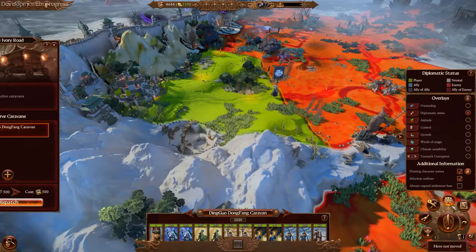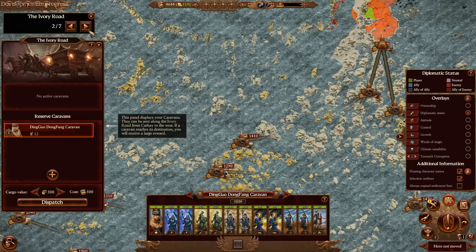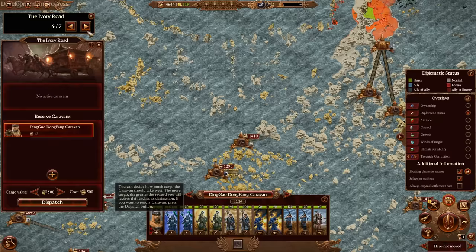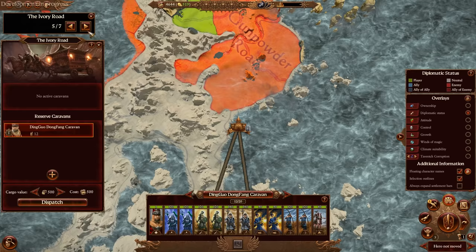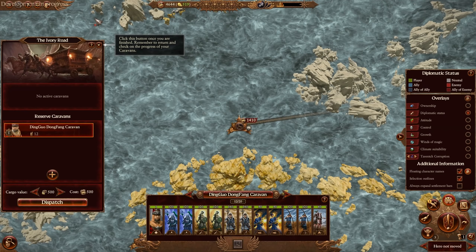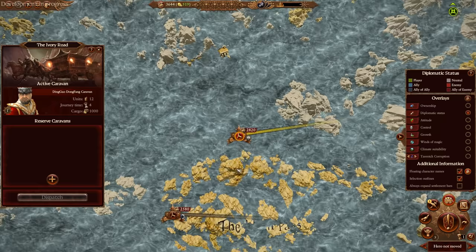The Ivory Road mechanic — we can basically send out these caravans. Depending on how much cargo we send, the more money we can get. We're going to dispatch our cargo at about a thousand and send this caravan, which is attached to an army, to some of the far-reaching Warhammer settlements. We've got the Empire, the Vampire Counts super far in the south. We might try and get another one of these as well — we want these constantly going out.